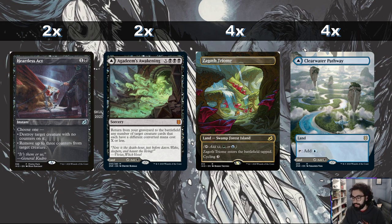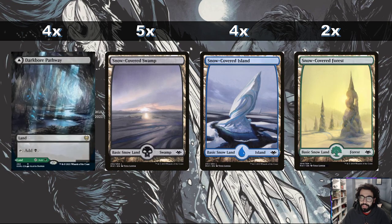Moving into the remaining spells and lands — right now I'm going with Heartless Act, though it might be better served as Eliminate or Blood Aspirant's Thirst. We really need to see what the creatures and the meta are like before we can refine the list, so in a blind meta I'll just play Heartless Act and hope we don't run into green counters. Because we are a self-mill deck, we're playing a couple of Agadeem's Awakening as our modal dual land — it can be used as a land early and late game to bring back a bunch of stuff from our graveyard. We have Zagoth Triome as a tri-land, a couple of pathways, and then a bunch of snow lands — predominantly black-blue with a splash of green, playing 11 snow-covered lands: some swamps, islands, and two forests.